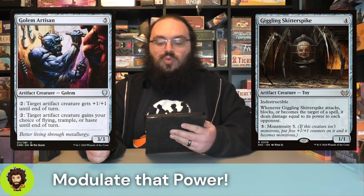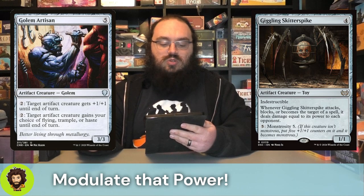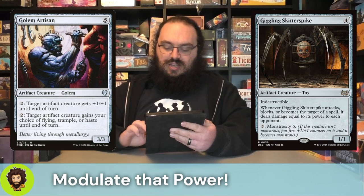Golem Artisan - a three-three for five generic mana. We could pay two to give a creature plus one, plus one for the turn. We could also pay two to have an artifact creature, which happens to be Marvin, gain Flying, Trample, or Haste until end of turn. Flying and Trample being our big go-tos for this stack.